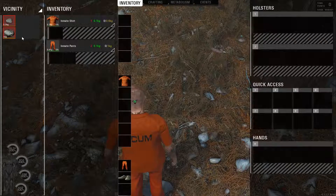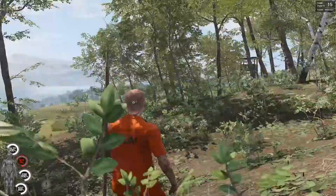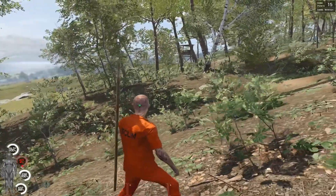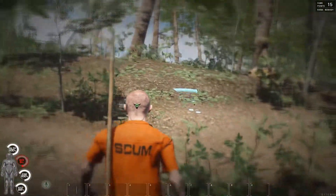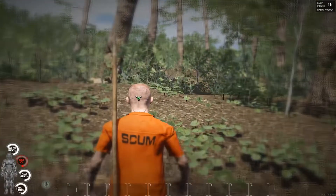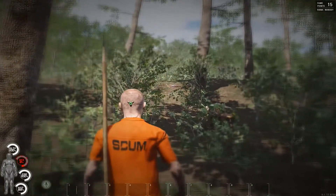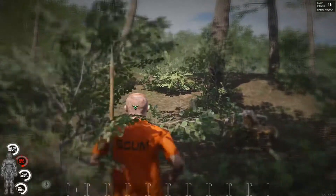This is a bit more useful because normally you are in your inventory when you're hunting animals. You can just hold down right-click and you can see footprints or blood that the animal might have dropped if you hit it already. You can see the general direction it's going, and if you follow the tracks you'll eventually find the animal.